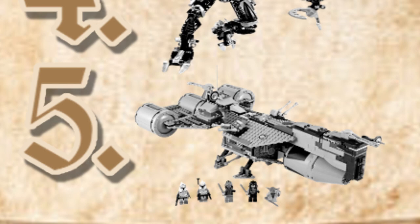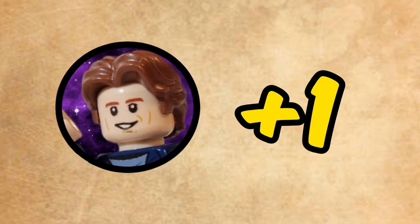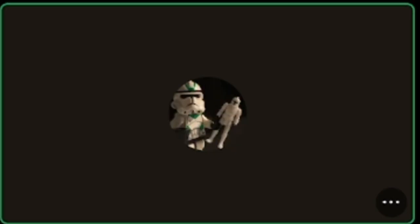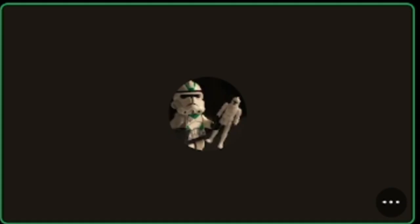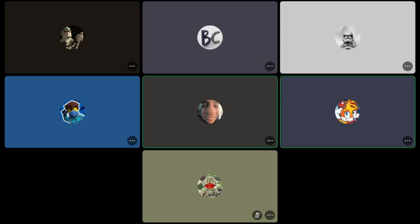The reveal: first the Wookie Catamaran, second Good Guy, third the Republic Frigate, fourth Rudaka, and fifth Takanova. Mega got the first one right — Mega gets the point! Everyone's got a point now, so whoever wins the next round basically wins.